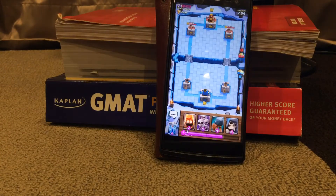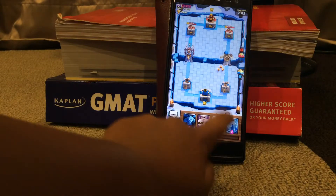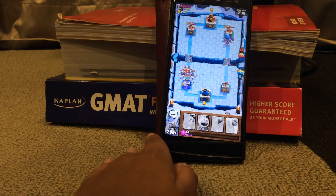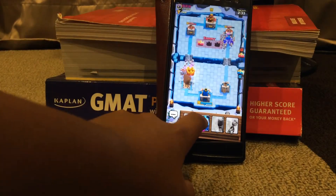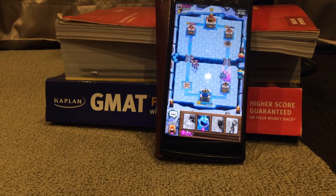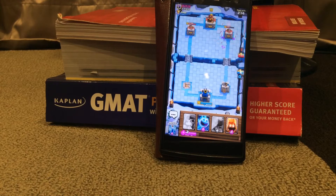New opponent — can't pronounce the name. Let's push there. He'll probably get the tower but I hope to get his as well. Good damage on the other side. Putting in a Goblin Barrel — that might take the tower, but the Minions are getting in the way.